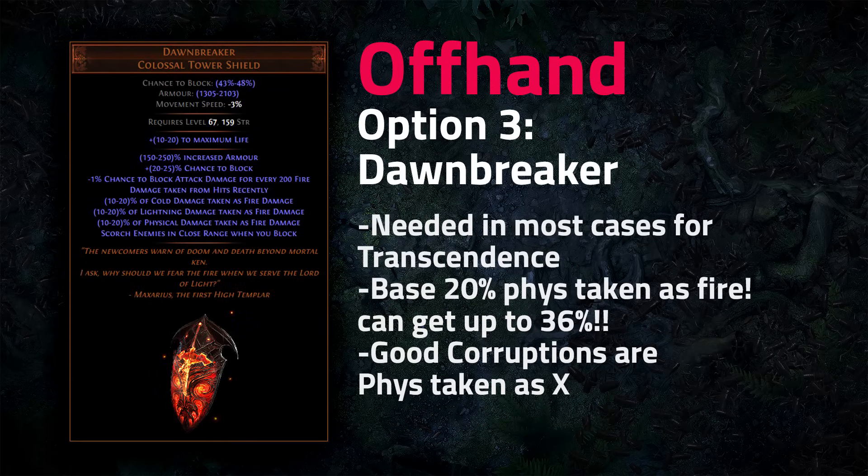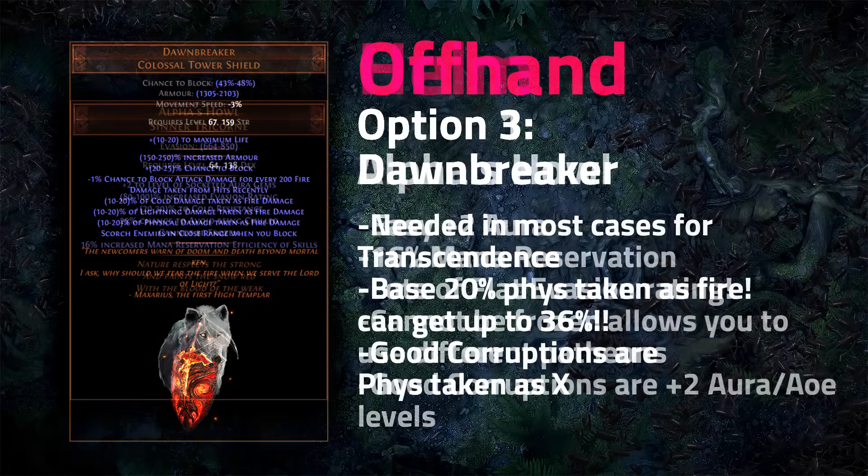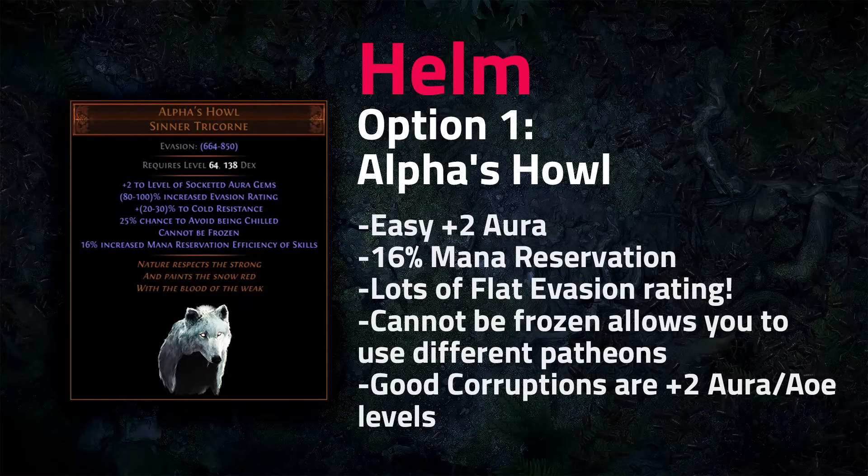Dawnbreaker is another strong shield option, mainly used on Transcendence builds, which need to convert all physical damage taken from hits to another element or chaos. This shield starts with up to 20% of physical damage taken as fire, you can corrupt it for another 8% on the implicit, and double corrupting can give up to another 16%, which is pretty insane.